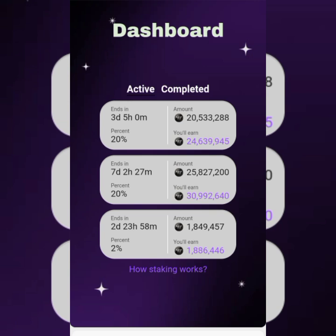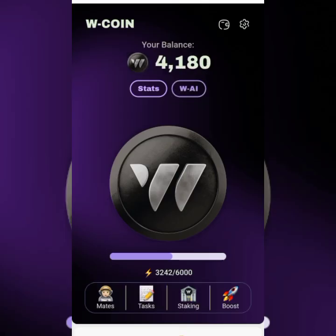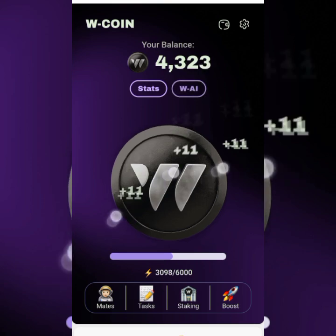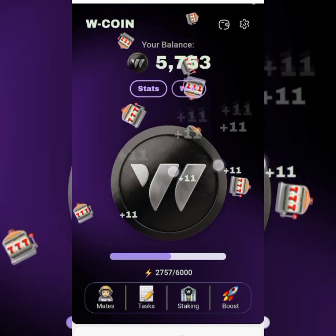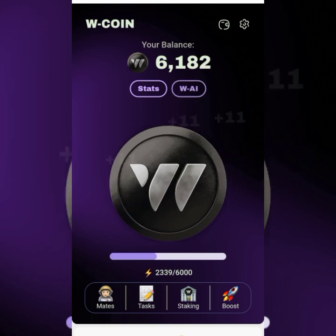Make sure you come in daily to tap, complete all the other tasks. Before we wrap up, let's go back to the home page. You can see the coins here — it was empty so I'm tapping to bring them back. There's one more thing you want to check out: the WAI. So that I don't forget, come here and tap on WAI below those numbers.